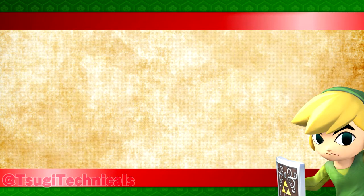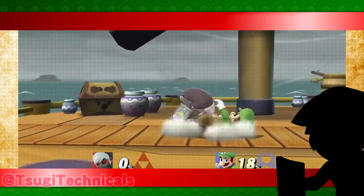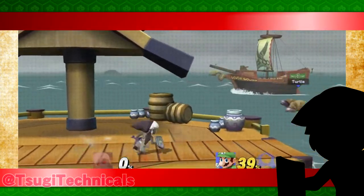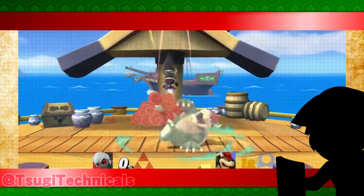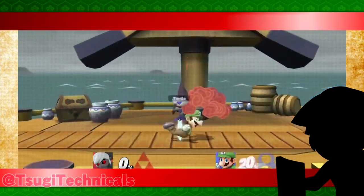The confirms vary based on the weight class, seeing as how the wind box will affect each one differently. But primarily you're going to want to look for grabs, perfect pivot up-tilts, and up smash. Obviously it's not the most practical technique to fiend for at the beginning of a match, but it's good to be aware of in case the opportunity shows itself.